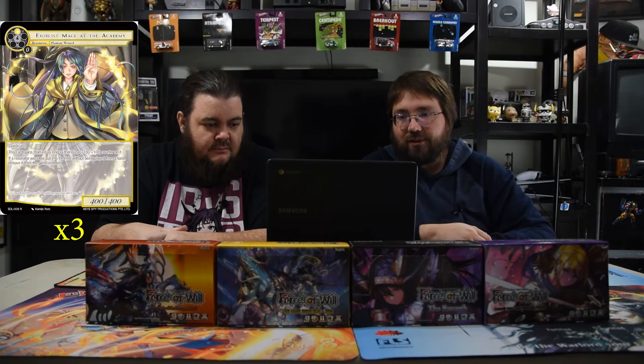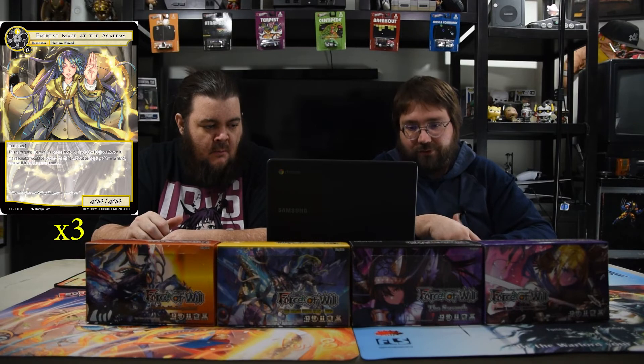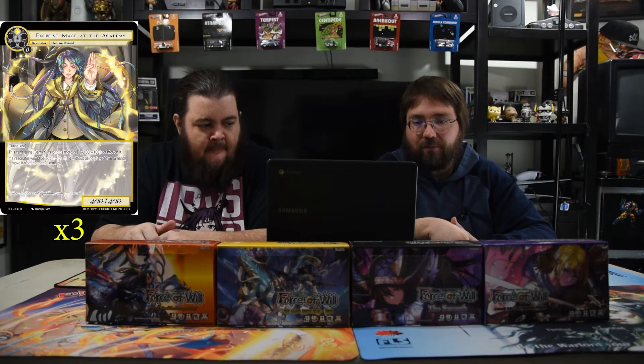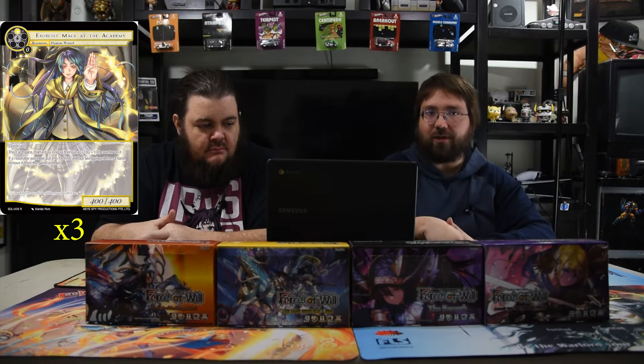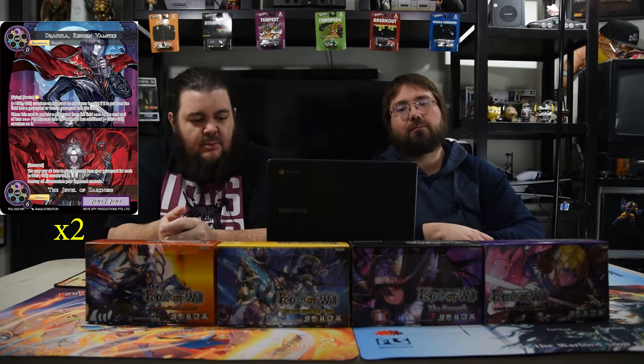Exorcist Mage of the Academy is next — one white, 4/4, quick cast. This card gains barrier as long as there's a +1/+1 counter on it. If this resonator would be put onto the field without being played from the hand, remove it from the game instead. So anything coming back from graveyards or any other way — nope, get out of here.